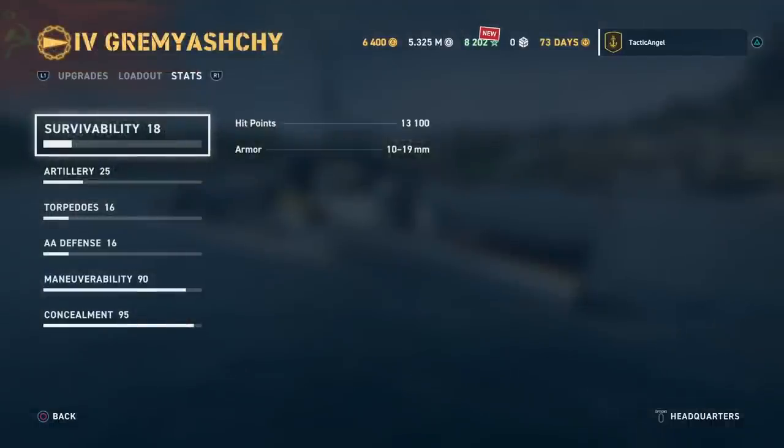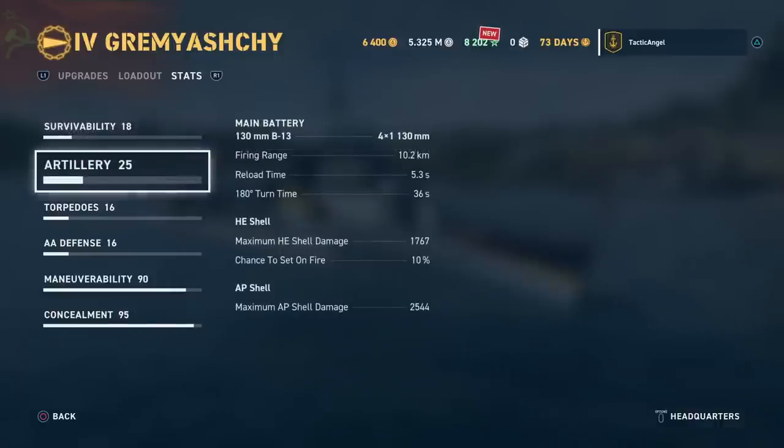The first thing we're going to talk about is survivability. Armor is listed on this page, but this is a destroyer — it doesn't matter. The only thing that matters are your hit points, and those should really only be used if you get spotted. For the main battery, you're looking at four 130-millimeter cannons firing at a range of 10.2 kilometers. Reload speed is 5.3 seconds. The turrets turn glacially slow at 36 seconds — that's not great for a cruiser, and on a destroyer it feels like forever.